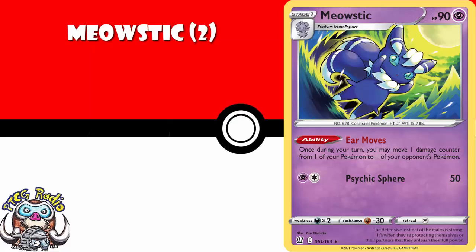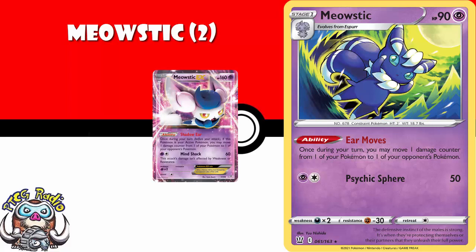Meowstic — I think you need a couple of copies. Meowstic has a rather nice ability that lets you, once during your turn, move a damage counter from one of your Pokemon to one of your opponent's. It's an ability that was played on Meowstic EX. I know this is a Stage 1, but it's also a single-prize Pokemon, and it's one I think you should bear in mind.